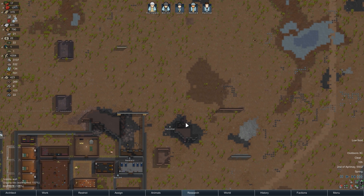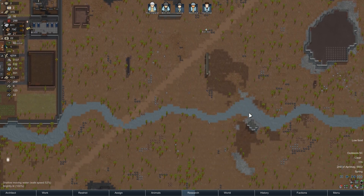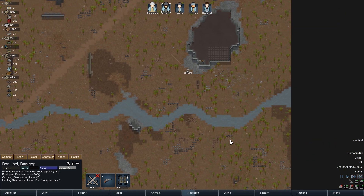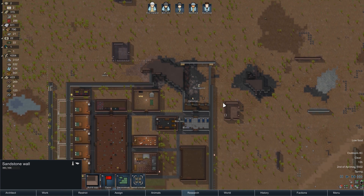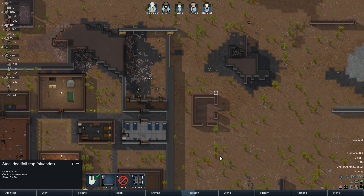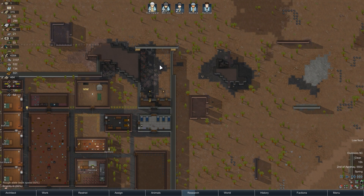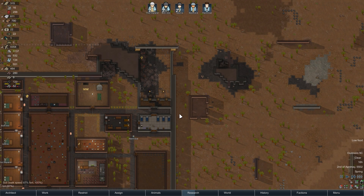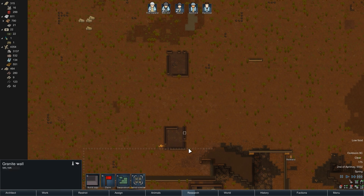I must have set a massive sandstone order somewhere because that seems to be all they're bringing in. I could also deconstruct these ruins, but I like these little bits because I can use them as funnel points for enemies. Knowing that they'll cut around these edges allows me to place deadfall traps and stuff like that around them. They're actually defensive bonuses for us, and if we're ever forced to go outside the base to shoot something, they're cover waiting for us.